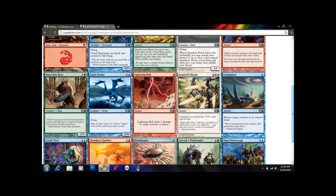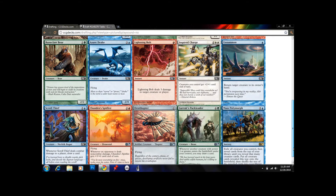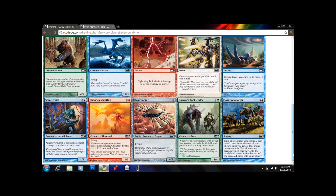We're back for pack 2. Here we've opened a Mass Polymorph. Not too good. Mass Polymorph doesn't really do anything — it basically kills all your guys and then you flip new guys off the top of your deck and you don't know what you're gonna get. So ignore that.